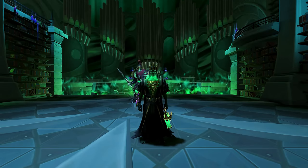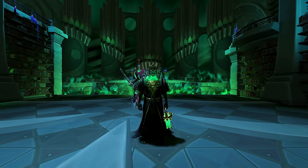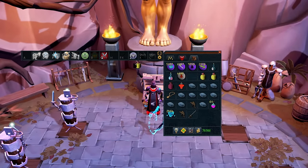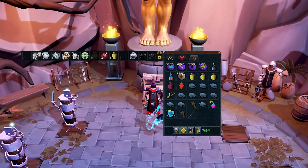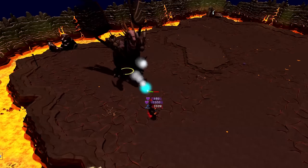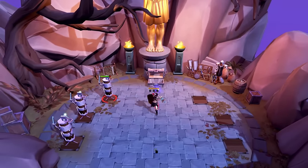Before even touching Raziel, I suggest you learn two bossing techniques in a controlled, less stressful environment. The first is tick eating, which involves keybinding the eat food ability and your Saradomin brew flask on two separate keybinds. By pressing these two keybinds in rapid succession you can rapidly heal even mid-combat — just think of it as tap tap tap tap tap.